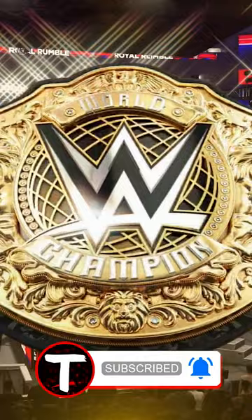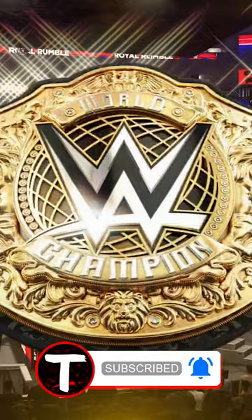Elite Cody Rhodes and other My Faction models can finally be unlocked in Exhibition. And yes, you can hit your opponent with a big Slim Jim.